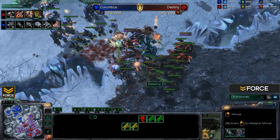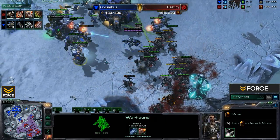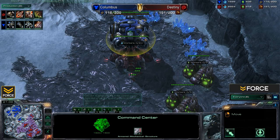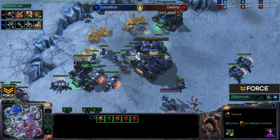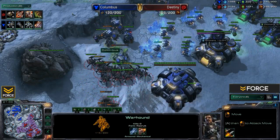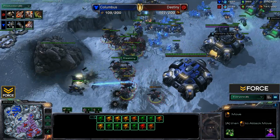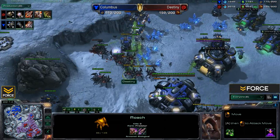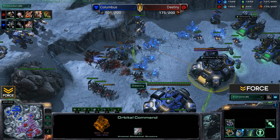Wow — that hurt Destiny a bit, but he's still got enough to overwhelm Columbus at this point. And yeah, look at that — definitely able to overwhelm Columbus. That is a very impressive play by Destiny, just so Roach-heavy with so many more Roaches coming out. Columbus's biggest problem this game is that he put so much focus on Warhounds, which could have been Tanks, and those would have helped a lot more against the Roaches. Tank-Hellion-Thor, and using those Hellions in battle mode could have helped hold the line a lot more.